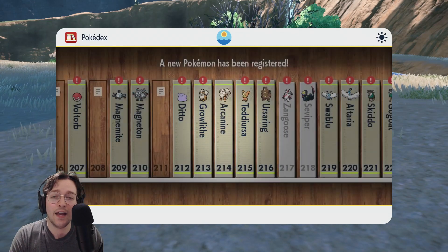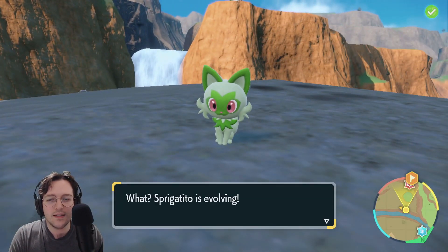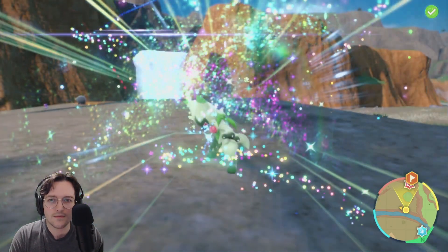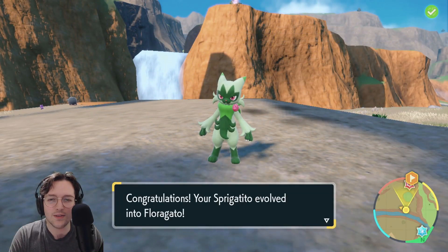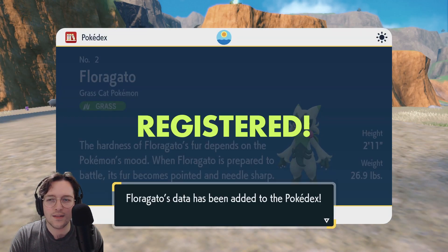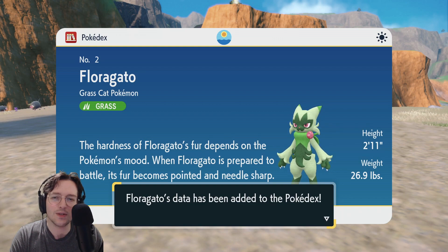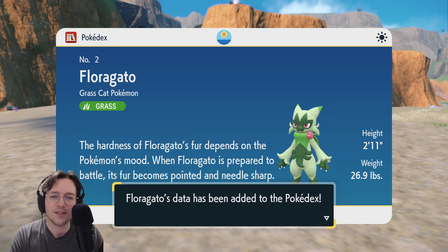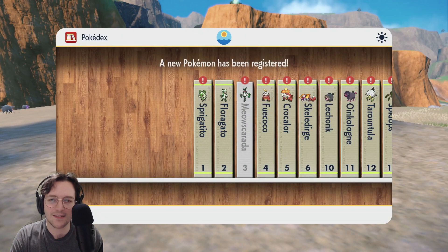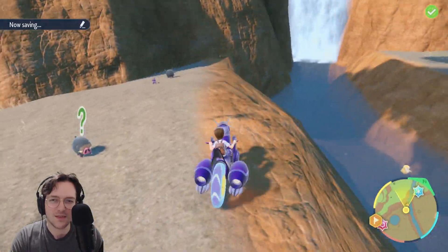And another one — fantastic! Sprigatito is evolving! Mamma mia! Sprigatito evolved into Floregato! Mamma mia! Number 2 — Floregato, the Cat Grass Pokemon, grass type. The hardness of Floregato's fur depends on the Pokemon's mood. When Floregato is prepared to battle, its fur becomes pointed and needle sharp. Do not mess with this cool cat. Honestly, I think it looks kind of cooler than the Meowscarada — but c'est la vie.